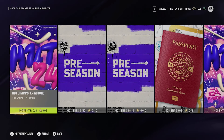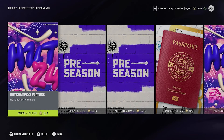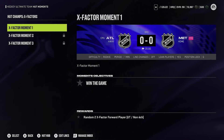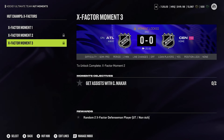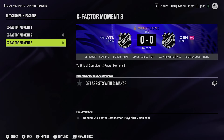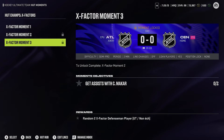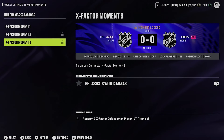There are also moments available. Go to moments and there's a brand new X-Factor HUT Champs moments section. It's only three moments and not hard at all — you get two random X-Factor forwards, two more random X-Factor forwards, and two random X-Factor defensemen. So you get six more right there, putting you at around 10 from objectives and moments alone.